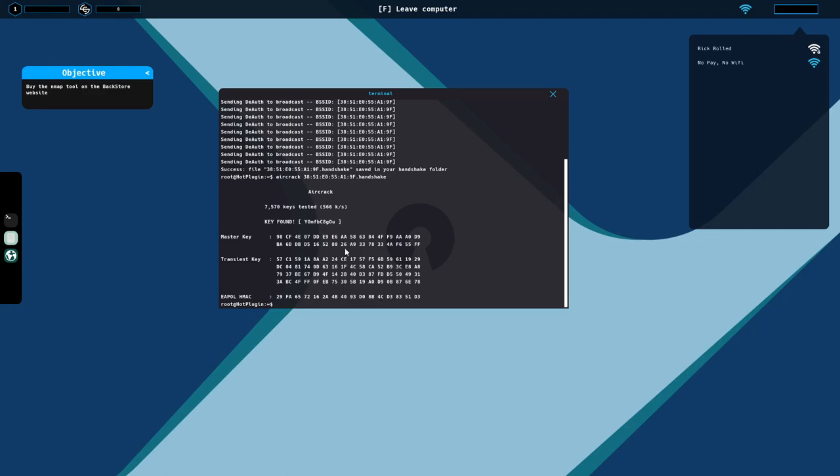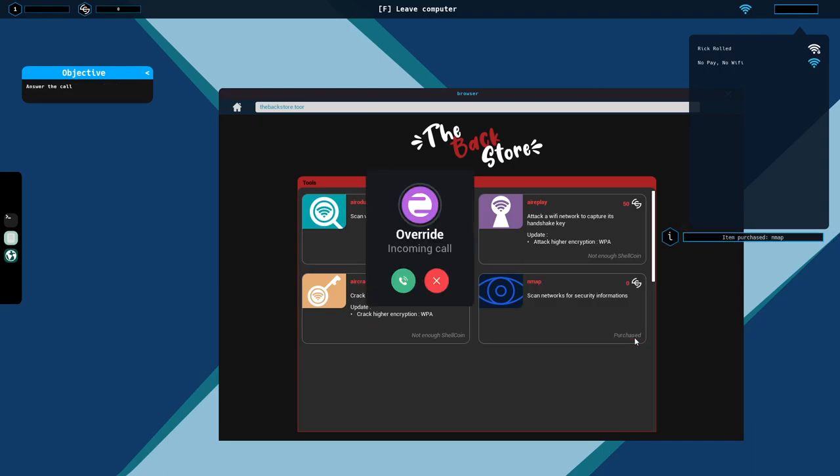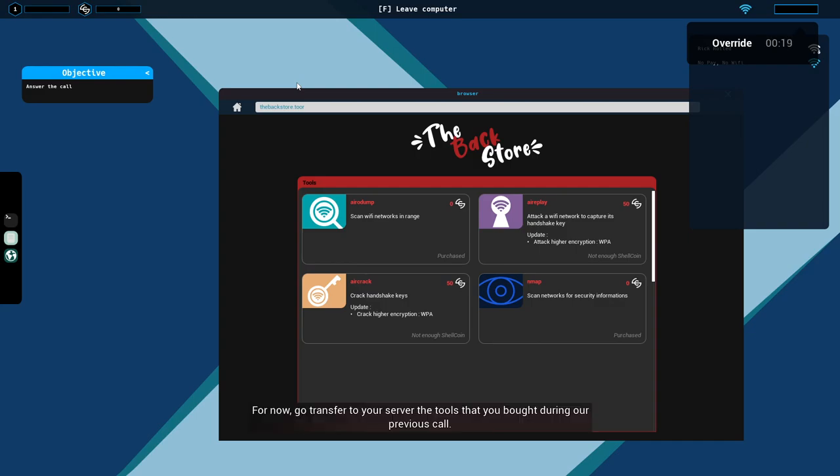Keep in mind: regularly switching Wi-Fi networks is very important through your hacker journey. The longer you stay connected to one, the bigger the chances of getting arrested. Once you get a password, you have to do this every time — just keep that in mind. NMap scans networks for security information. In this world, your computer won't be enough, so there's a server too. Each contract can be different, so you'll need to make space on your computer before you do anything.